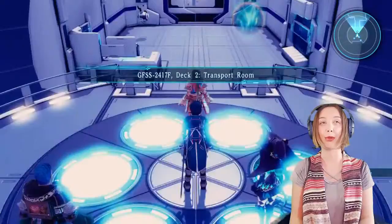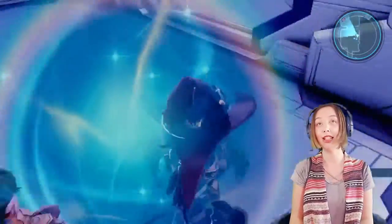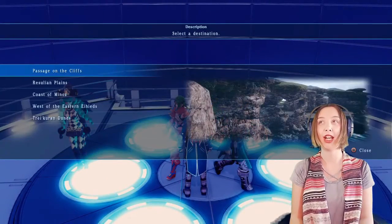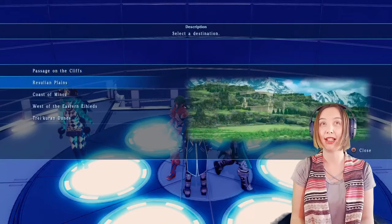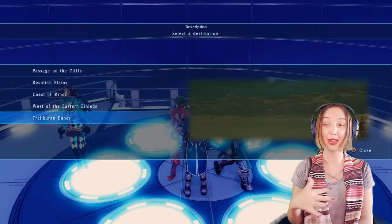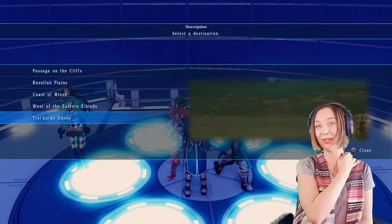Deck 2 transport room. Got my friends with me, and what I've been doing is running over here to heal, then running all the way back over here - and this is fun. You just operate it and then you can go anywhere you've previously been. It's amazing. I've been grinding everywhere, even the desert. I just wanted to show you guys that real quick in case you're playing and weren't sure how to use the communicator.